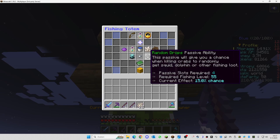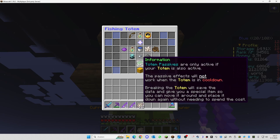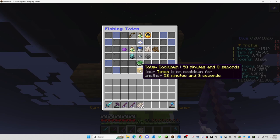The random drops passive, for example, will give you a chance when killing crabs in the radius to get a squid, dolphin, or other fishing loot. The totem has a lot of extra benefits, and you can find more information about it here. The cooldown of the totem is shown as well — you can see it's on cooldown for 58 minutes and 8 seconds, and then you have to wait or upgrade it.